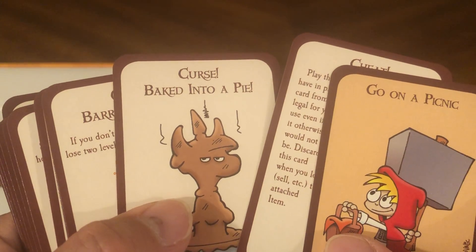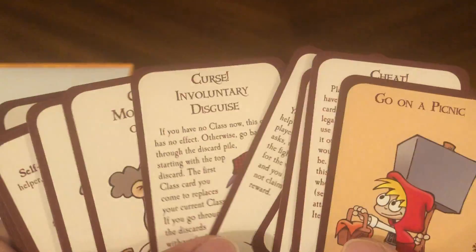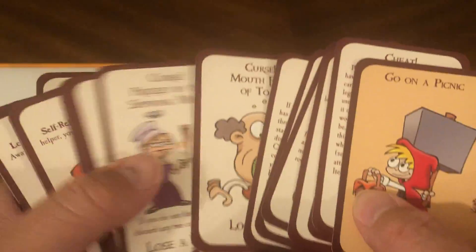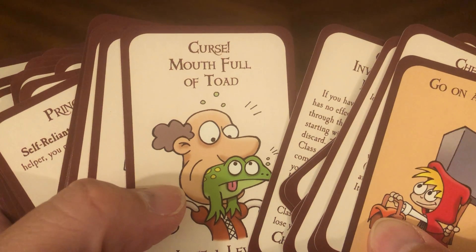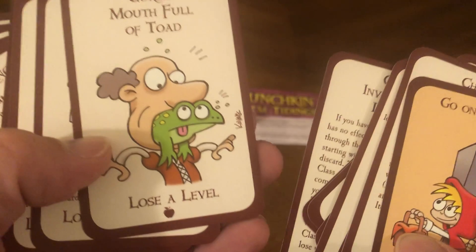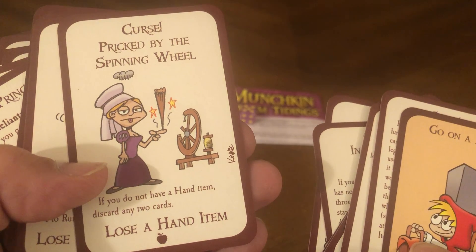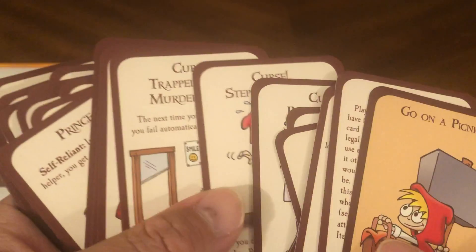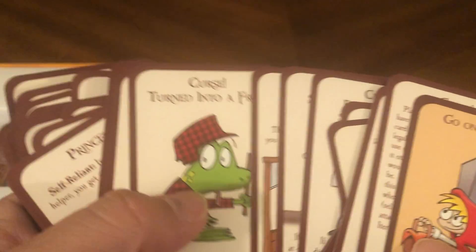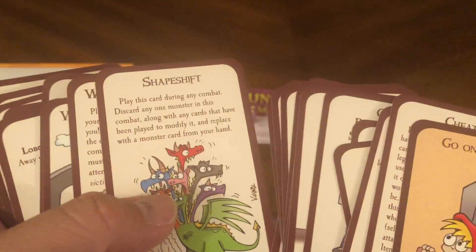Go on a picnic, cheat, curse, baked into a pie — all different kinds of cards. I can't read each one of them because you've got almost 100 cards here. Curse: a mouth full of toads — lose a level. Curse: pricked by the spinning wheel — if you do not have a hand item, discard any two cards; lose a hand item, lose your foot gear. Step in the pitch — cursed. Curse, curse, curse, eldest, princess, princess, shapeshift, wandering monster.